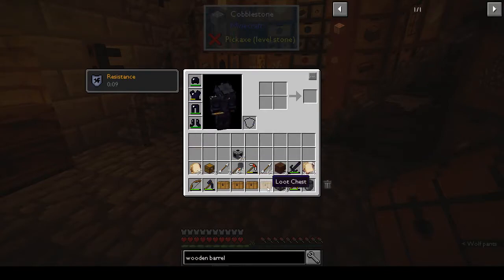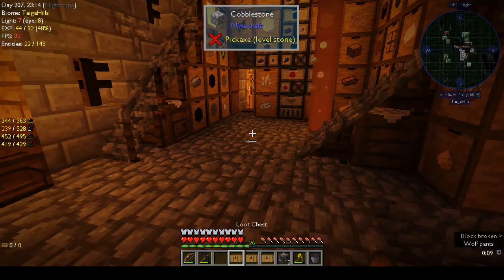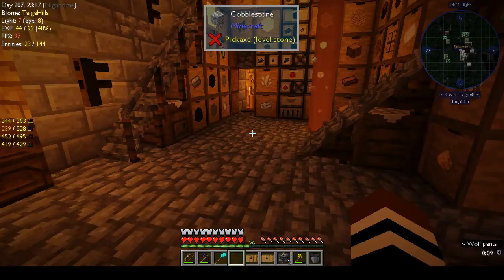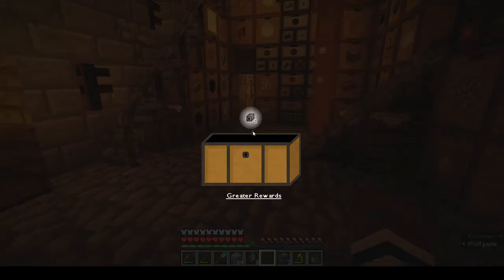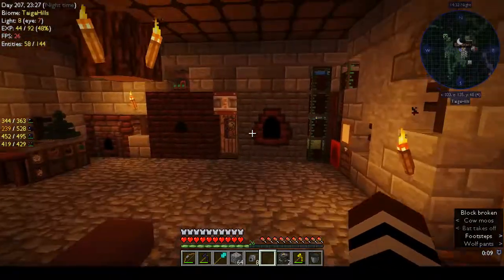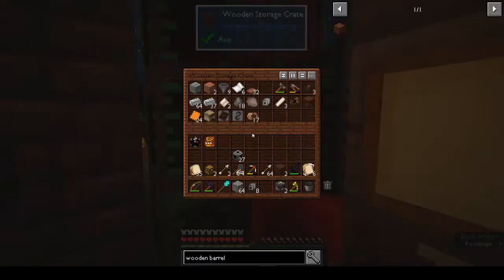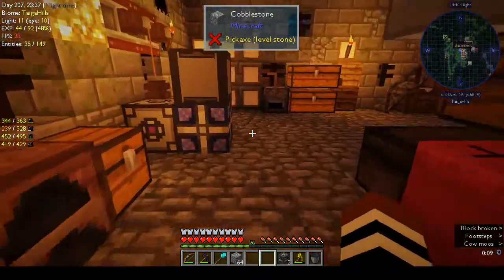So let's open the loot chests - not that it's going to get us anything great. An ender pouch and an ender chest - I guess that's not too bad. Builds and wands... cobblestone, rubbish. Still mechanical components. Yeah like I said it wasn't going to give us anything brilliant. But yeah, we got all of that.